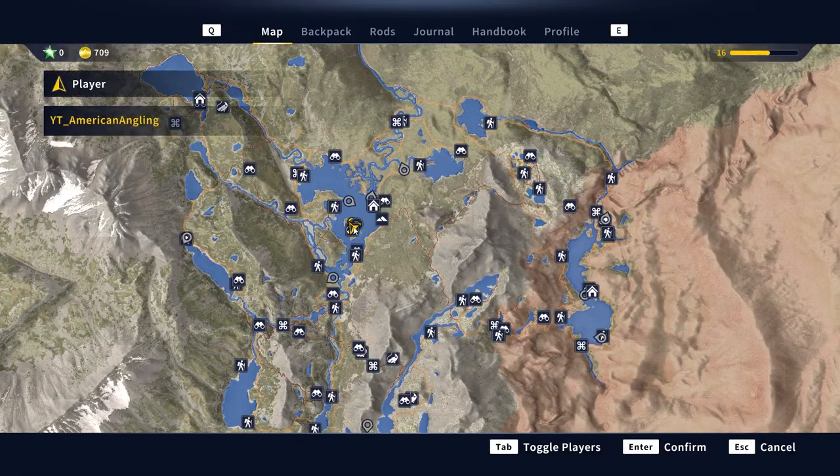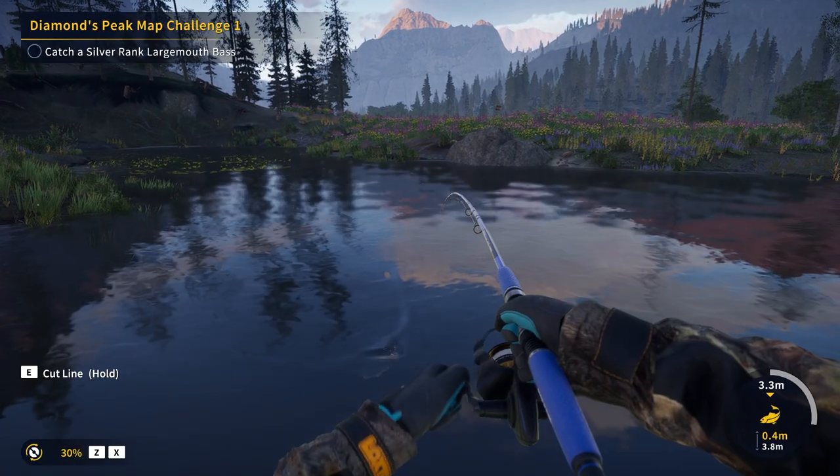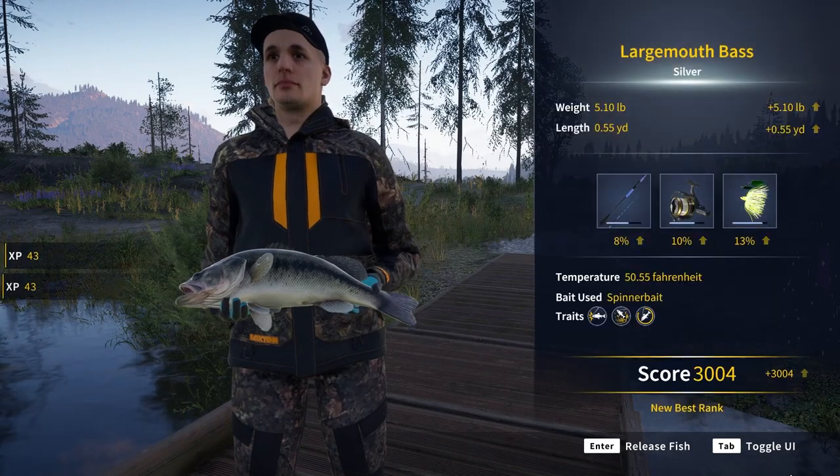Heading to Diamond Peak Map Challenge 1, we need to find a silver rank largemouth bass at the map location. Taking a boat to the map location, we'll fish in the middle here and throw a spinnerbait out to get that silver rank largemouth.